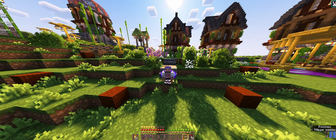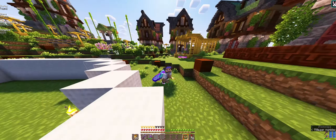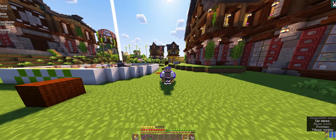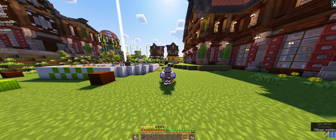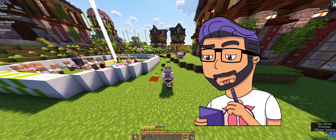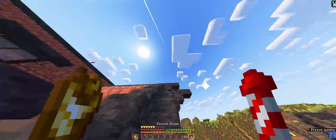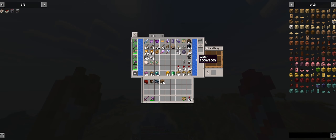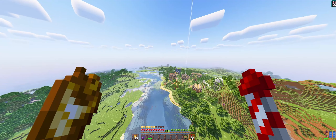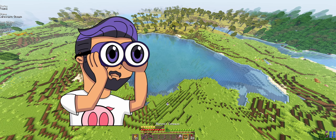We're going to use my Nature's Compass to locate a warm ocean because I want to have some sniffers — and this texture pack has something interesting to show. I want at least two so we can breed them. We have a lukewarm ocean pretty close actually, so let's go in that direction and see if we can get some sniffer eggs. I hope that would be awesome, but I'm not always that lucky.